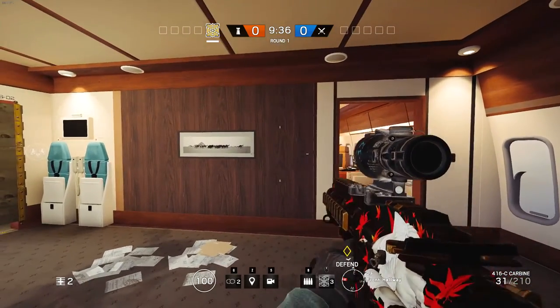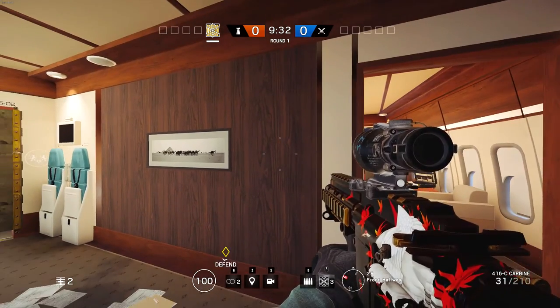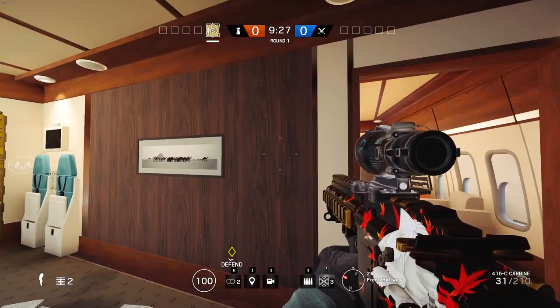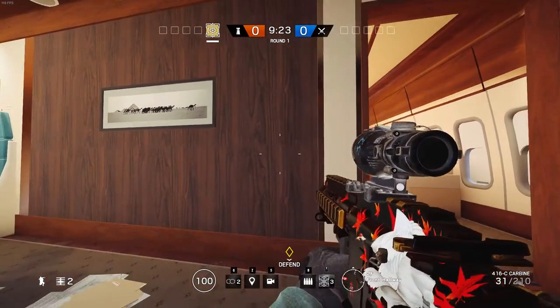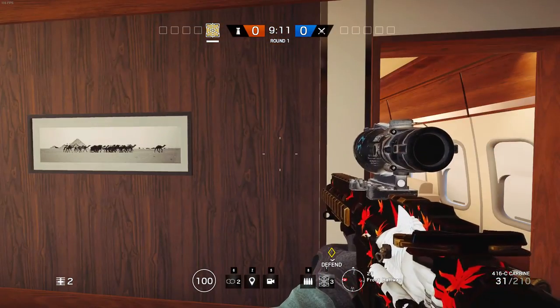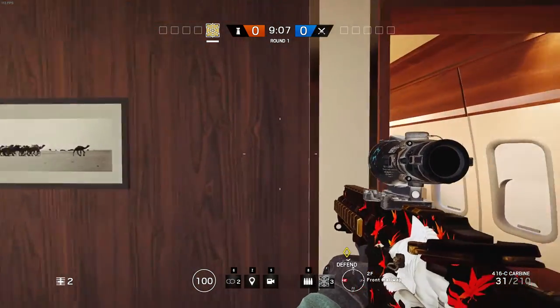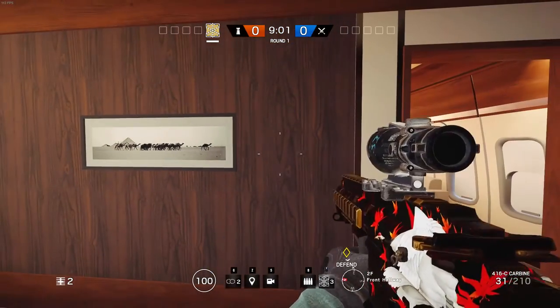What is going on guys, Nash here. Today we are going to be exploring all the kill holes that you can make in the game — well, almost all of them. It depends from map to map, but I'm going to be teaching you how to make basic kill holes and some more advanced ones. Basically, kill holes are whatever holes you can make in the wall or in the door and take advantage of them.